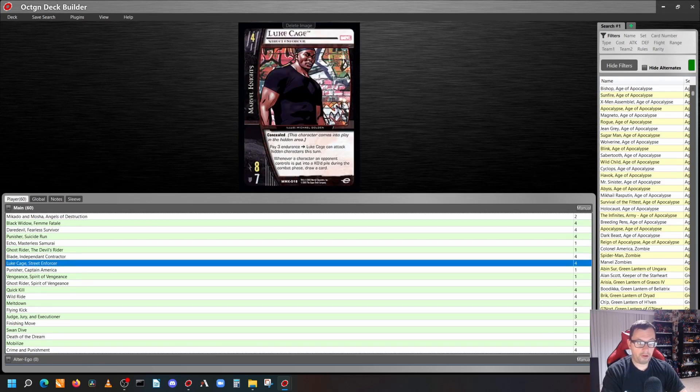For our four-cost characters, we play four copies of Luke Cage, Street Enforcer — he's an 8/7 with concealed. Pay three endurance: Luke Cage can attack hidden characters this turn. Whenever a character an opponent controls is put into a KO pile during the combat phase, draw a card.